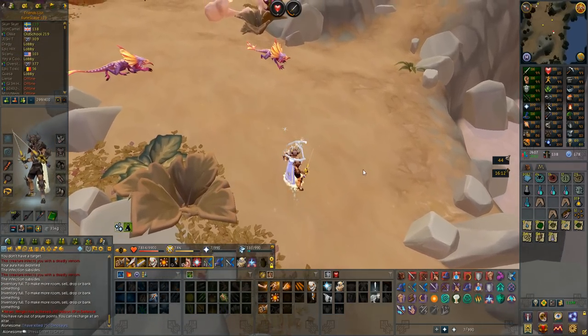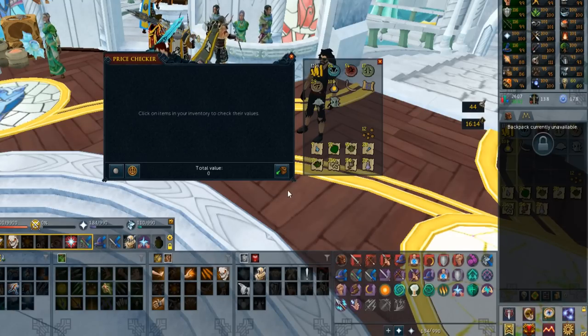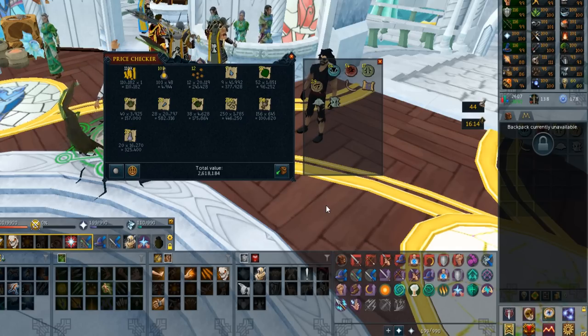So let's go to the price check. I also forgot to mention that I got a dinosaur rib randomly, which says it can be used to upgrade my town to tier 3, and I got an uncharted map as well. The price check estimate is 2.6 million, but let's see if it actually sells for that amount.